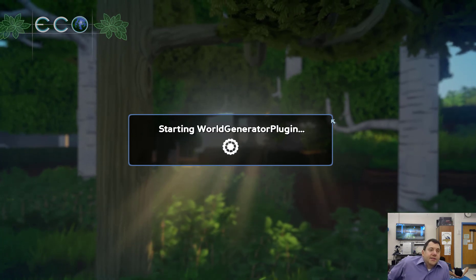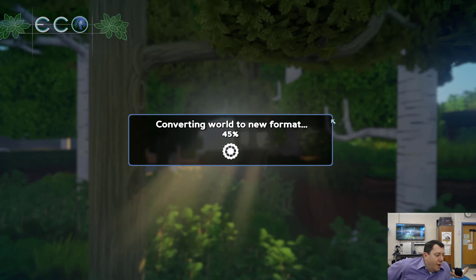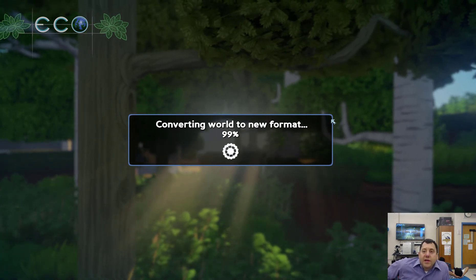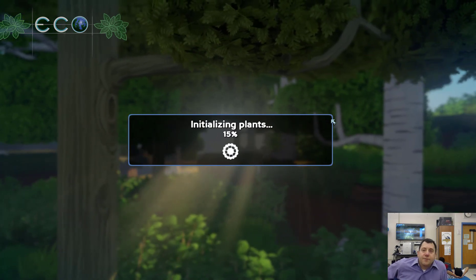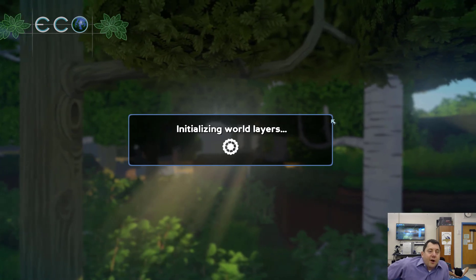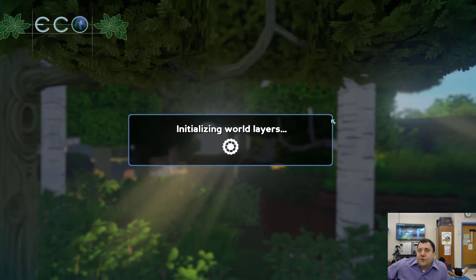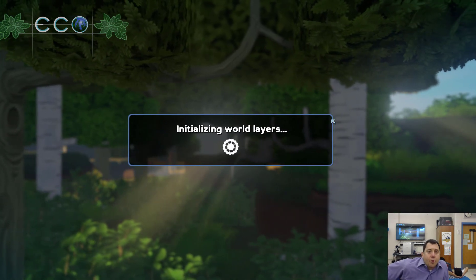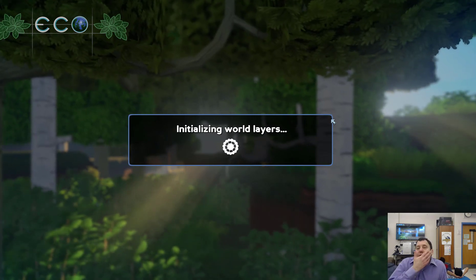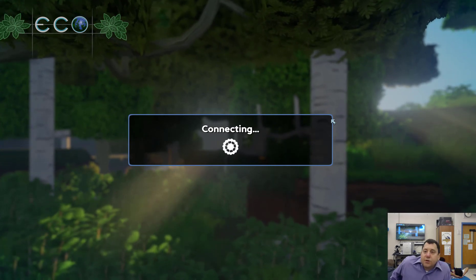ECO is a game where you'll see some similarities to games like Minecraft with mining, crafting, and all that. But ECO really focuses on the importance of managing an ecosystem. The premise or storyline is that there's a meteor attacking the earth, and we have to advance our technology using real resources to protect against it. I believe we'll see shortly that we have about 30 days in real time to do that.